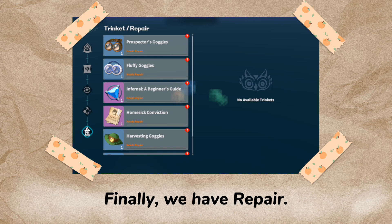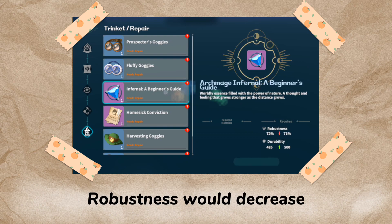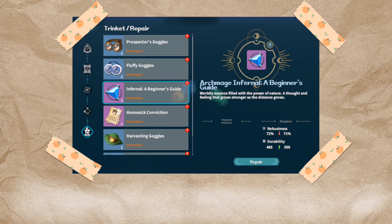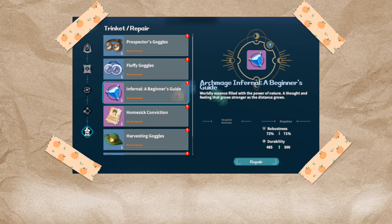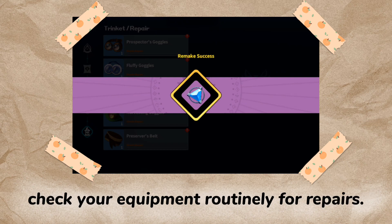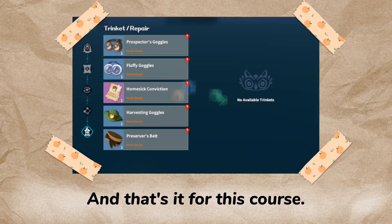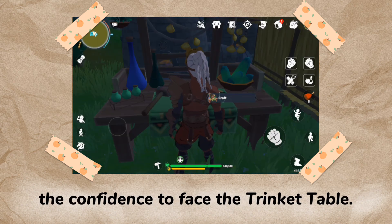Finally, we have repair. It brings back trinket durability to maximum. Robustness would decrease every time you repair — it tells how much more you could repair the trinket. When item durability reaches zero, it would break regardless of robustness. So remember to check your equipment routinely for repairs. And that's it for this course — I hope that it gave you the confidence to face the trinket table.